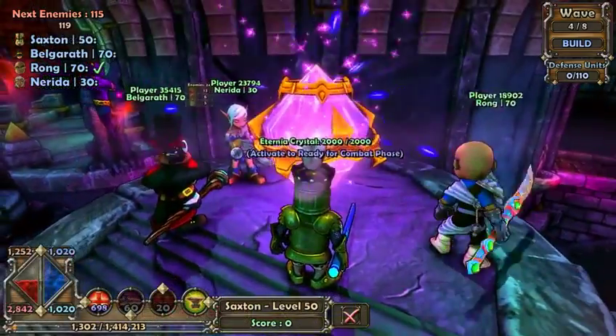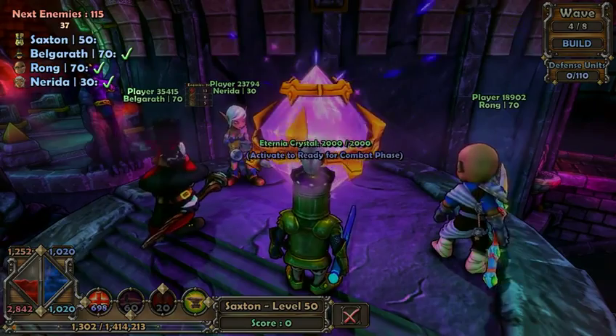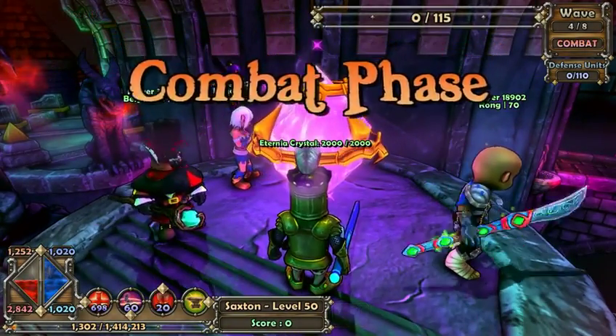When players are ready to enter the combat phase, they can go up to the Eternia Crystal and activate it to start a countdown timer. Once all of the players are readied up, it'll flip over to the combat phase.